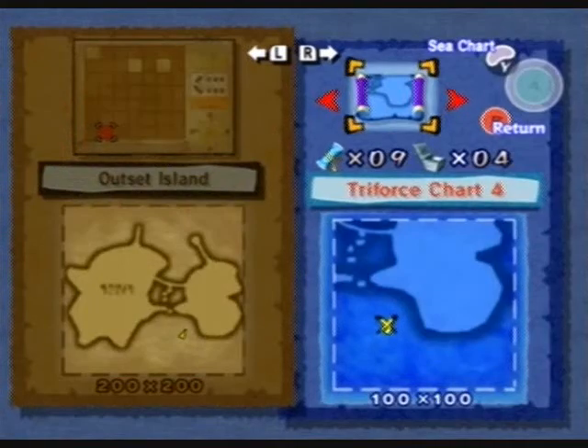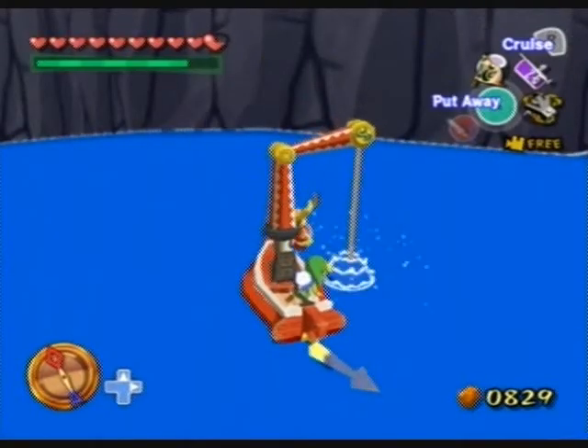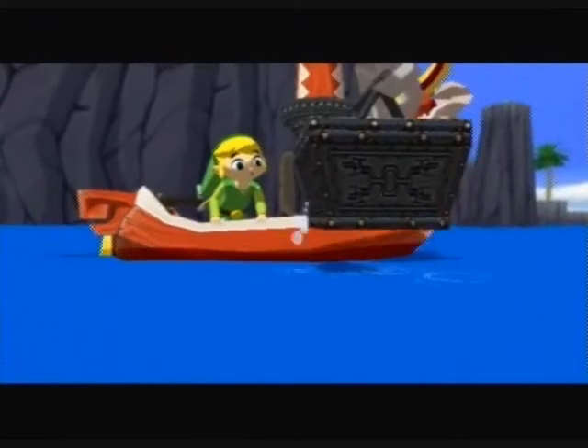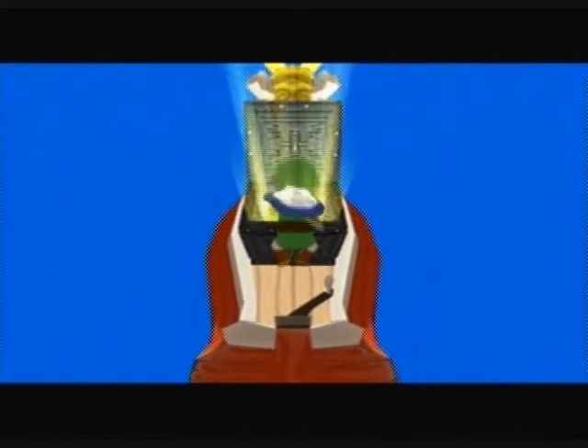We're on Outset Island, right over underneath where we need to be, and we're grabbing our fourth piece of the Triforce of Courage. Who would have thought — the entire time we've lived on Outset Island, there's a Triforce chart and a piece of the Triforce itself.